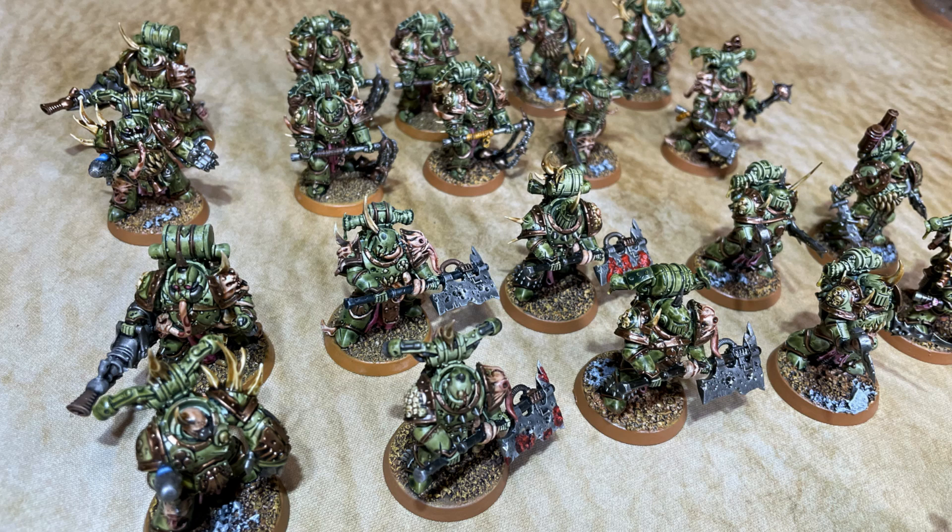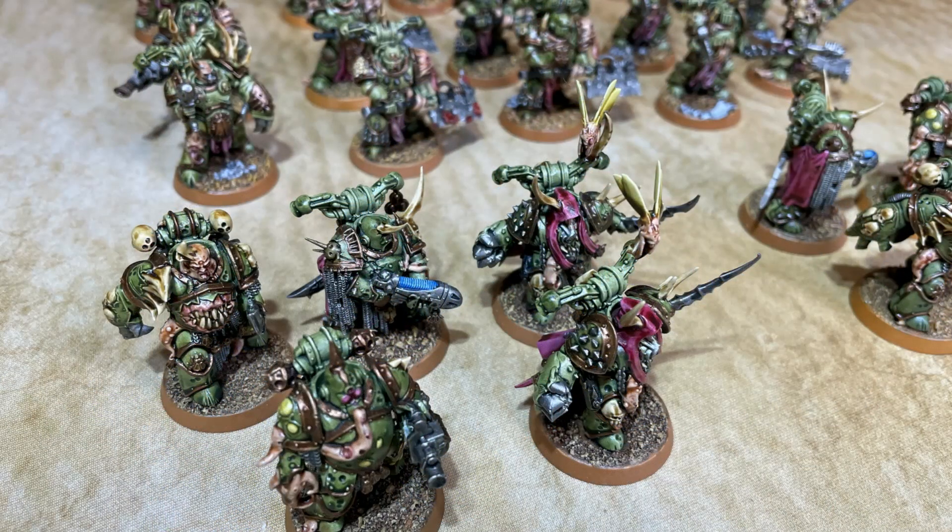I've got two 5-mans: one is set up with the champion with plasma and power fist and is a little more shooty - I've got a plasma gun and a bile launcher in each, and one of them has two heavy plague weapons while the other has a plague spewer and a bolter. One is purely for shooting and the other can get in and fight a little bit. I wanted to break them into two 5-mans so I can get out on objectives and do actions.